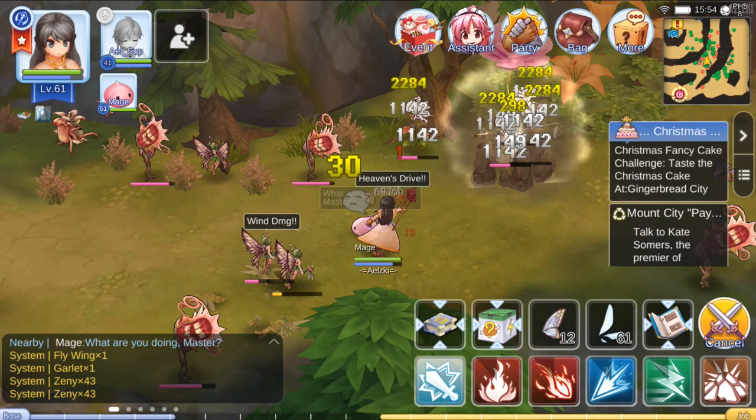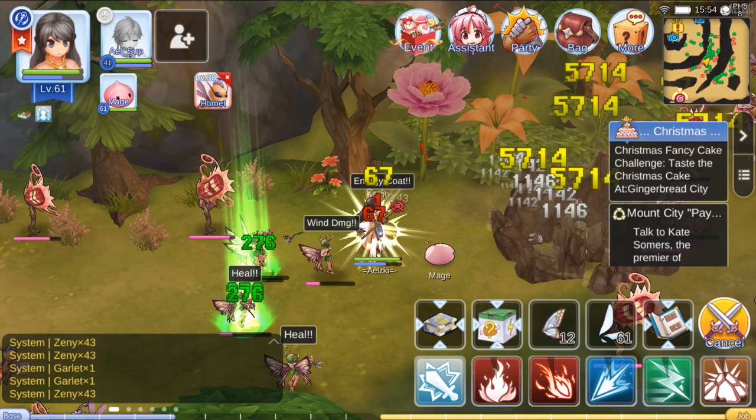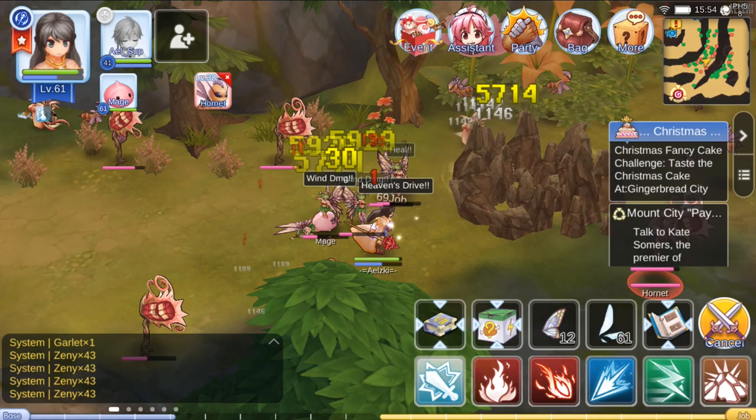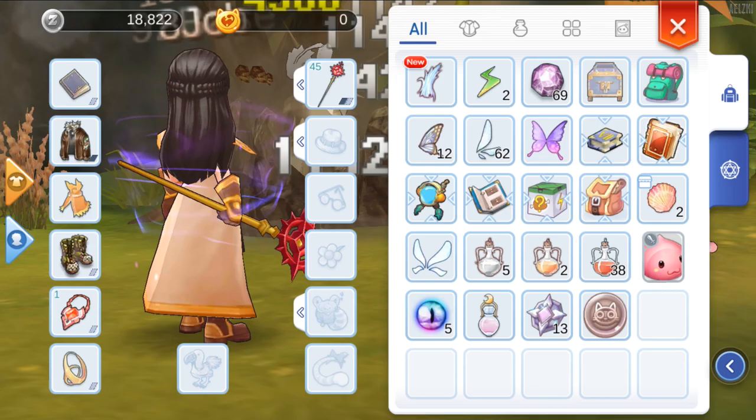As you can see, I'm getting zeny as I go. This is with me having already used my 300 combat time, and I'm still receiving loot. You can use this to farm daily and transfer your zeny to your main account.